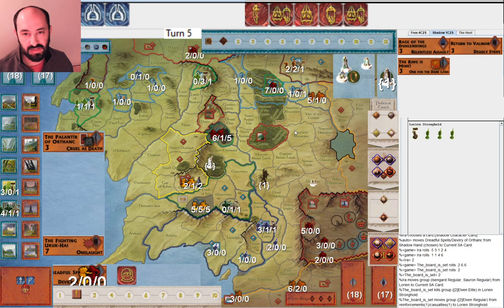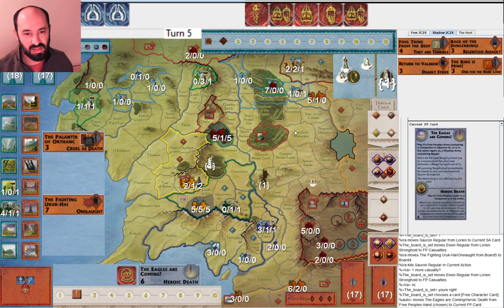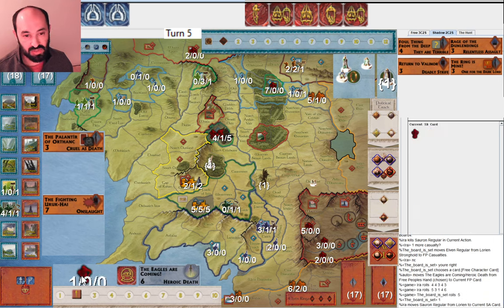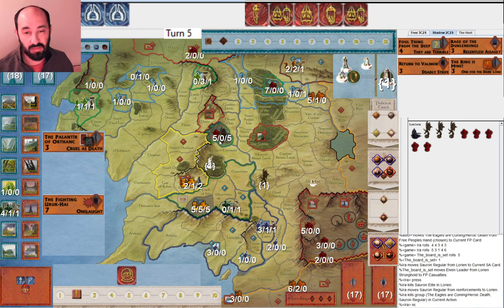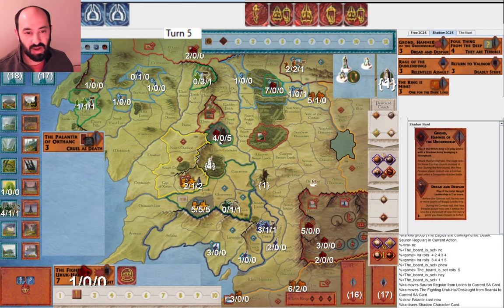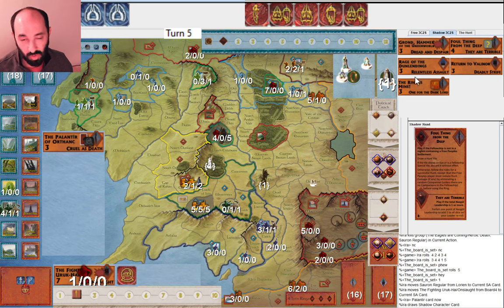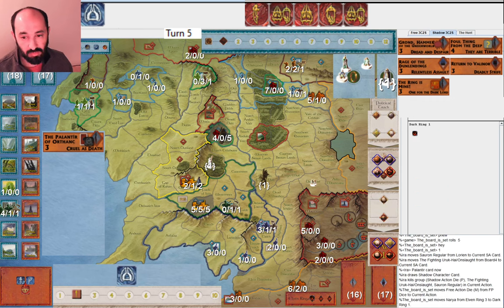I get two hits, they get two hits back. I get some hits and then they play Heroic Death on round three when they only have a single regular. I only get one hit, so they managed to go to round four. I press and on ten dice I miss and they get a hit — I didn't manage to take Lorian. I've weakened it significantly, it's down to a single regular, and I cycled two character cards — drawing Foul Thing and Dread and Despair from the Palantir.